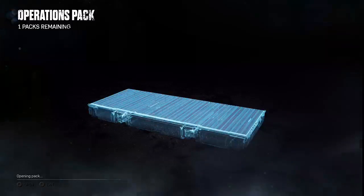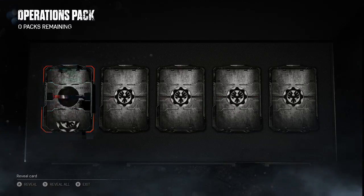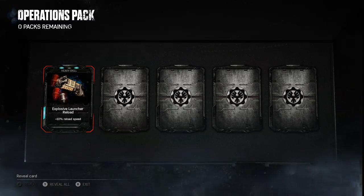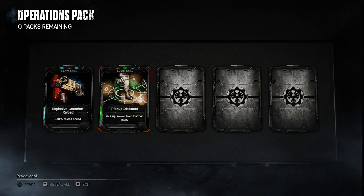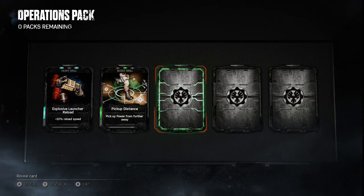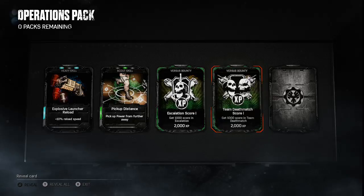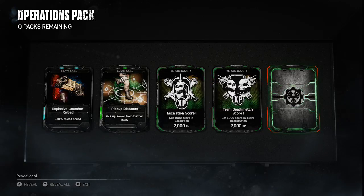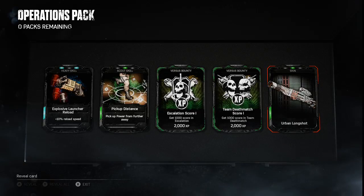That's the last pack — 8 out of 5, not too bad I suppose. Blue as a first: Heavy skill, bunch reload, plus 10% reload speed, that'll be handy. Green is going to be a Scout skill: pick-up distance, so I can pick up from further away — those little diamonds that you get in Horde mode. Escalation score: get a thousand score in team deathmatch, two thousand XP. The last one, even though it's green, should be a skin or emblem or character — Urban longshot. Yep, I'll take that.